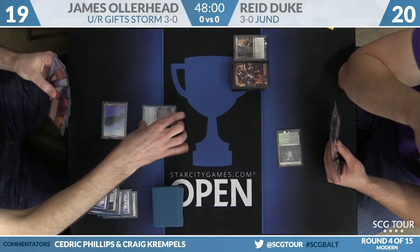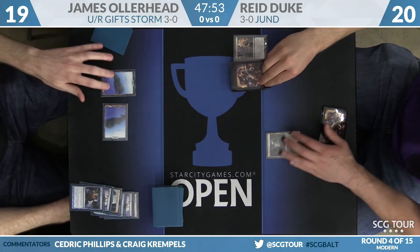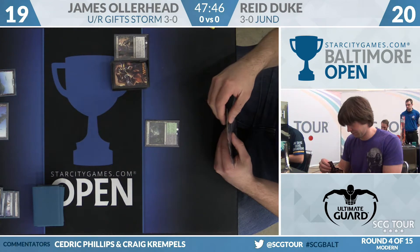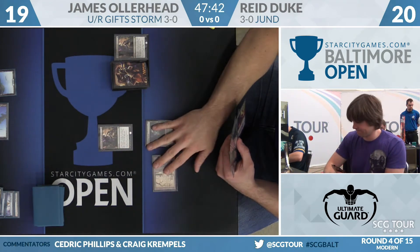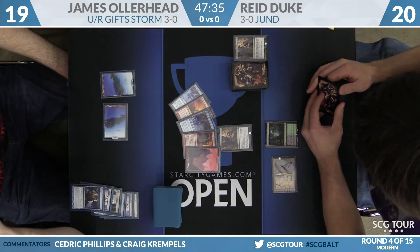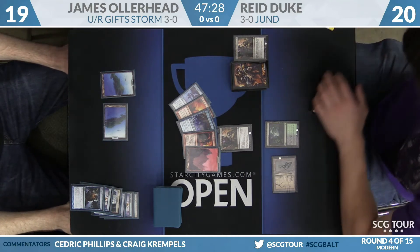James picked up a copy of Past in Flames. He'll simply play an Island and pass the turn back to Duke. Duke draws and needs to get a body on the board. He's got a Swamp — here's an Inquisition of Kozilek. James was trying to hide the fact that he had a Baral, so that he could maybe play it on the turn he was going to go off instead of tapping out on turn two. When you're playing against a deck that has Blooming Marsh, any Blooming Marsh deck has removal in it.